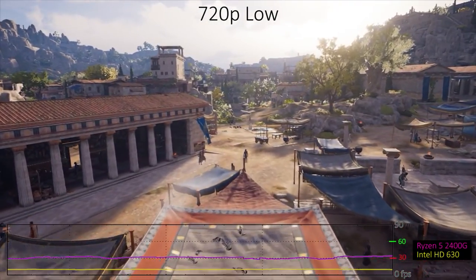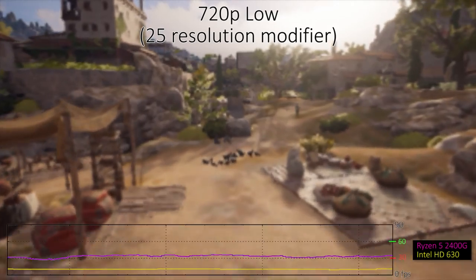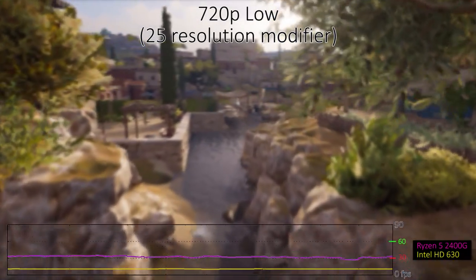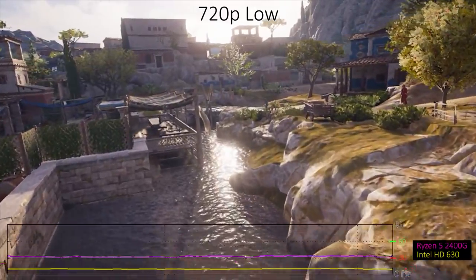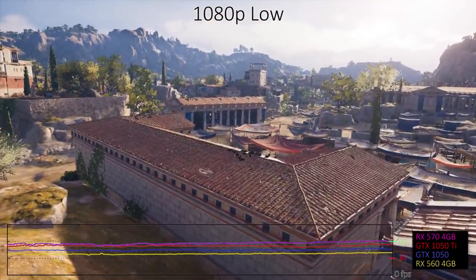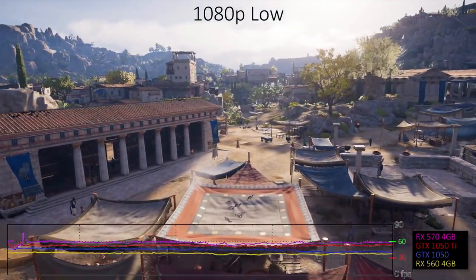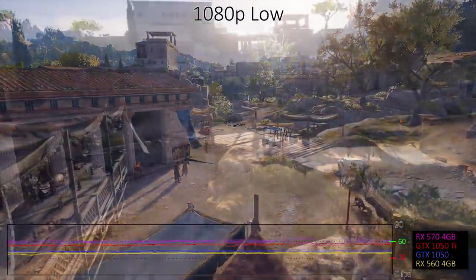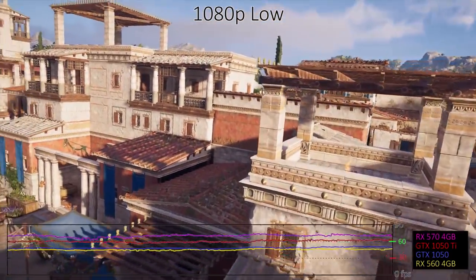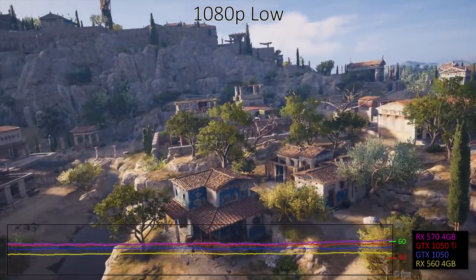Intel's HD Graphics 630 is about one-third that level of performance, and even using the resolution modifier to change the rendering resolution to 360x180 using the 25% setting manually configured in the INI file, that got me to 20 frames per second and I still had frequent crashes. Basically, you'll want a dedicated graphics card of some form if you want to play Assassin's Creed Odyssey. For those with dedicated graphics cards, Nvidia's GTX 1050 and 1050 Ti are playable but can't quite get to 60 fps at 1080p. AMD's RX 560 is in a similar state, while the substantially faster and relatively affordable RX 570 is the minimum GPU we'd recommend for 1080p 60 fps. Older generation cards like Nvidia's GTX 780 perform a little bit better than the 1050 Ti, so you can at least take some comfort in that.